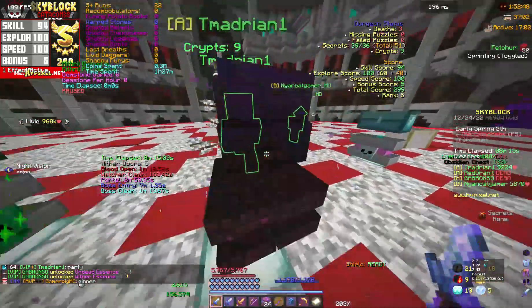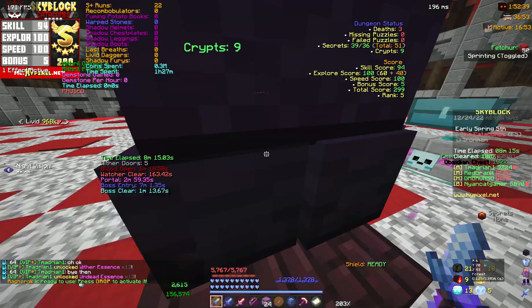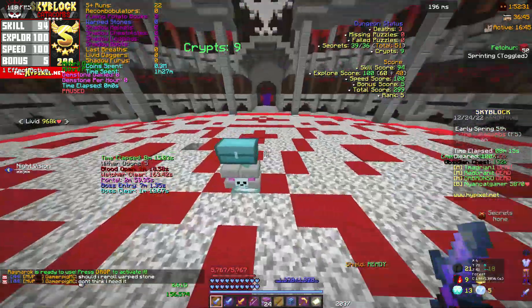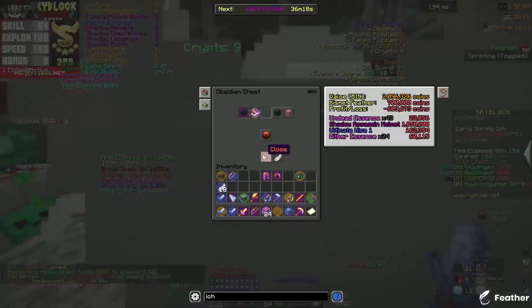Floor 5 decided to do some trolling and gave me a Warp's Doom, which is completely useless for me now. It's only a flex item — it's not even as good as Tyranic for Intelligence. So I disrespected the drop and just re-rolled it, and it gave me a helmet.